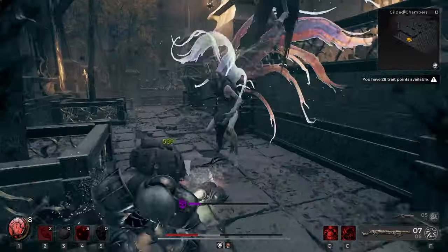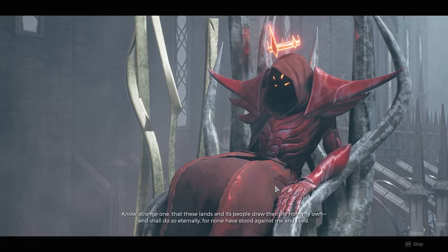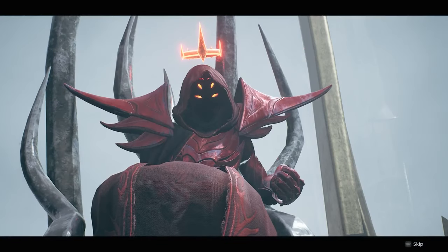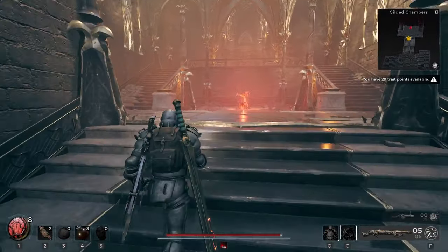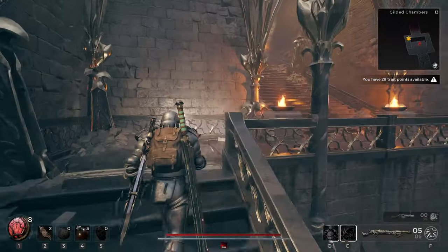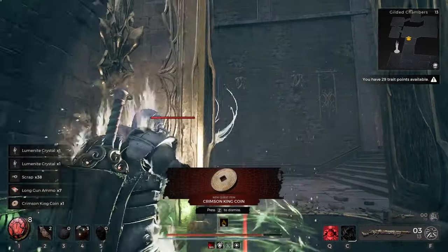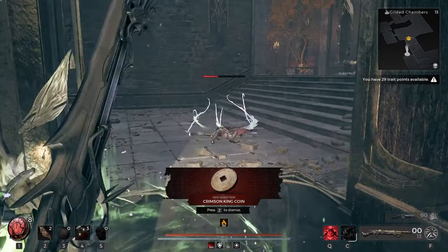Pay very close attention to this next part because I don't want you to make a mistake like I did. At the end of this area there will be the Red Prince, but you do not want to talk to him before you have all three coins, and most importantly you do not want to talk to him before you kill the One True King. There will be a checkpoint right before you go to his throne room, so that's where you're going to stop the initial playthrough if you haven't killed the One True King.